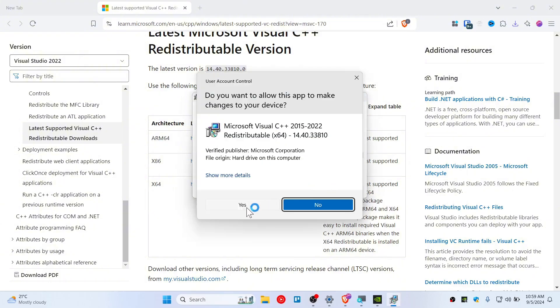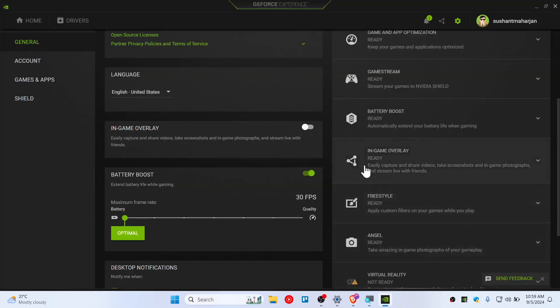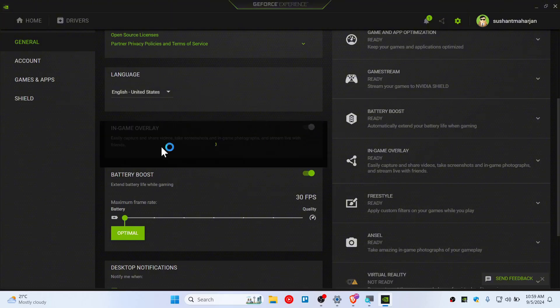Click 'Install', then click 'Yes', and simply restart your computer. After you have restarted your computer, go ahead and check GeForce once again and see if you can toggle this on or not.